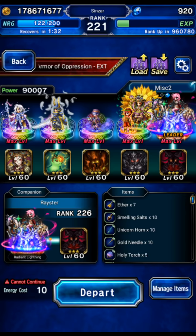Hey guys, we're going to be going back to Armor of Oppression Extreme for the budget run. This time we're going to be using only 5-star bases and below. We're not using any Neovisions base units and we're not using any STMRs. So this is the team we're going to use.